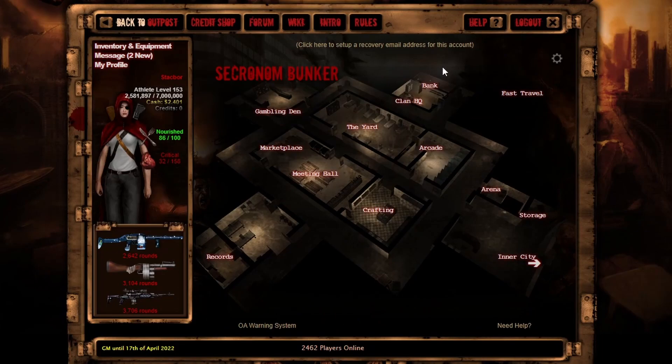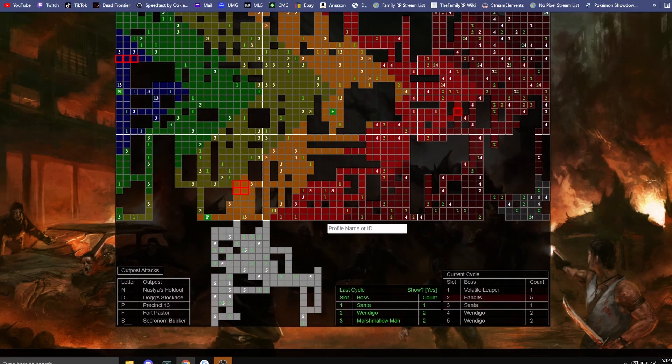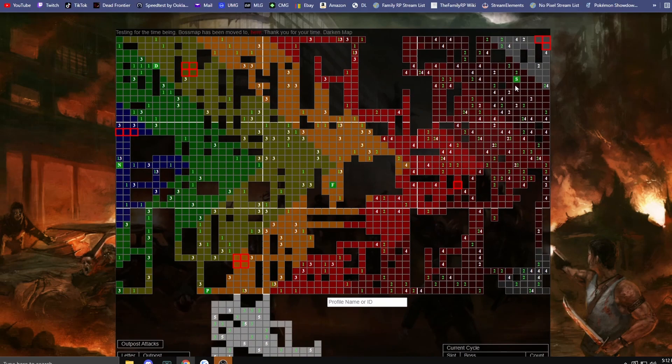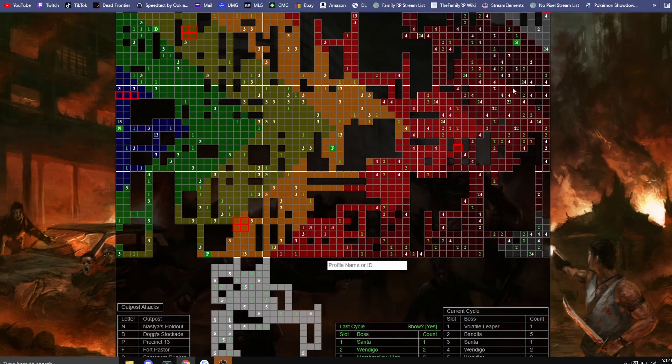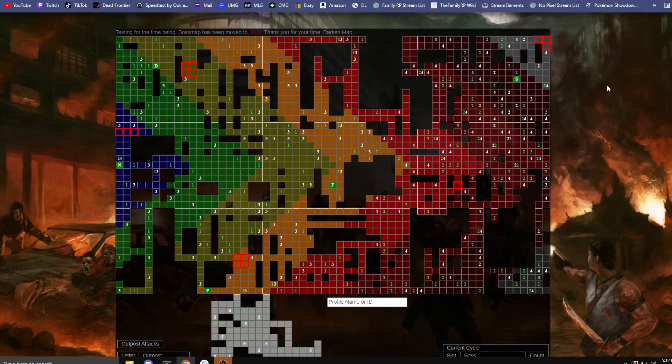They also have bosses — let me pull up the boss map. We have bandits, Santa, Wendigo, and the Marshmallow Man. I did run into what I think was a Marshmallow Man — looked like a snowman. It looks like cycling bosses again. The bandits are close and the Wendigos are pretty far. I want to go do the Wendigo cycle.